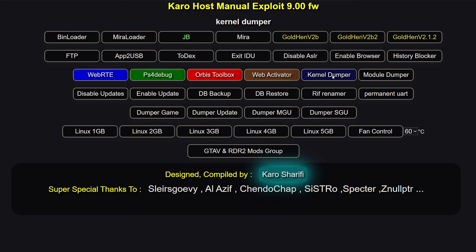Next you have the kernel dumper, which just dumps your kernel to a file on your USB drive. Then you have the module dumper, which dumps your modules to a file on the USB drive and I think also decrypts them. Then you have the disable updates payload, which adds dummy folders with the same name as the update file to the update folder on your PS4's hard drive. This blocks the actual update from being downloaded — whenever a system update tries to download, it will fail because the folder with the same name can't be overwritten. And there's also the enable updates payload, which deletes those folders so updates can then be downloaded again.